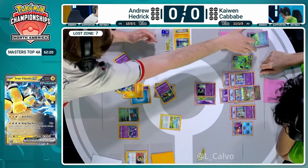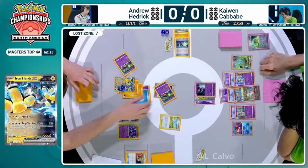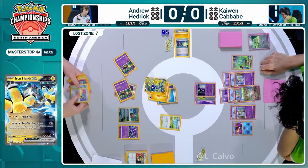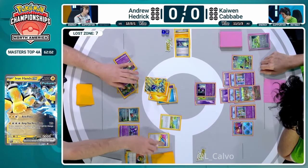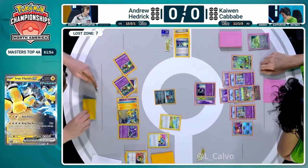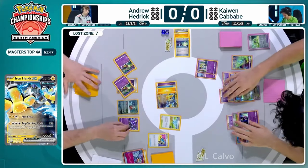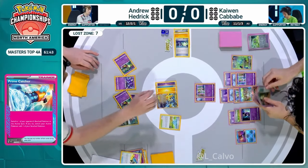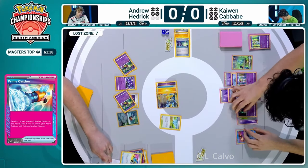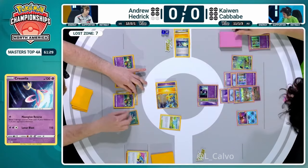He's eyeing up those vacuums, so I think we're going to see Amp You Very Much onto this Cresselia. Andrew Hedrick is taking a quick look at Kaiwen's discard pile first before making that decision. These players do get 75 minutes to take a breath, so we are able to see the top level gameplay, especially when these matches are so important. Andrew Hedrick is actually going to use this switch card to heal up the Iron Hands EX, promoting the Iron Bundle into the active position. Prime Catcher is going to bring up one of those Kirlia.